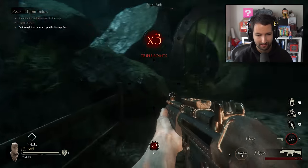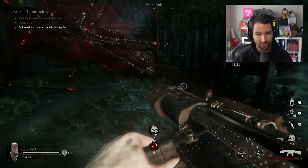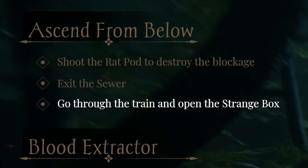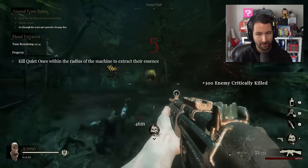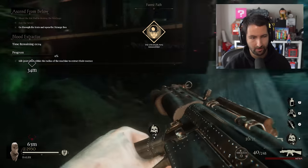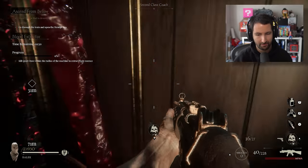We finally made it outside. But as you notice, this is both round-based as well as having objectives, which I like, so we can do a bit of both. The next objective: go through the train and open the strange box. Now we've got a trial — kill quiet ones within the radius of the machine to extract their essence. The stranger was summoned. Let's open up through here. We're on such a narrow train, I don't like it.